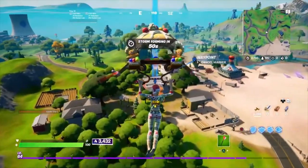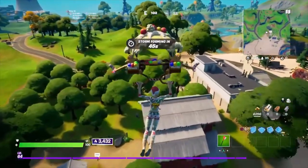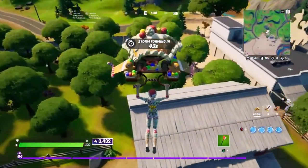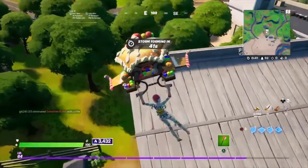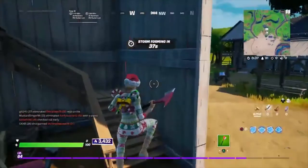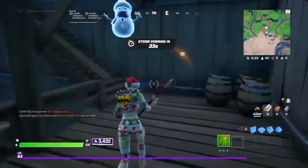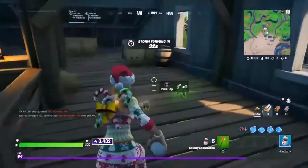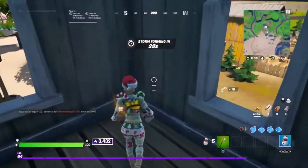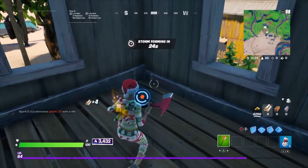So once you land down, you want to go all the way up the stairs. It's a lot easier to show you guys what I'm landing down to. You want to go up the stairs right here, then go right up here, and it should be in this corner right here.